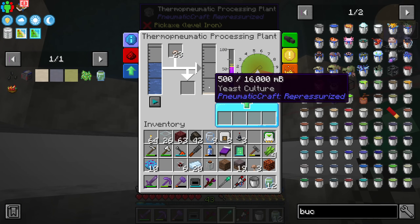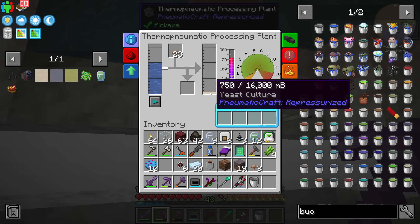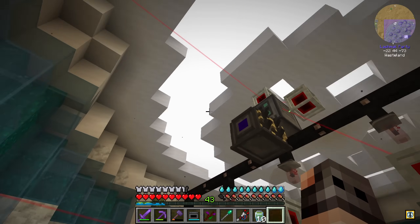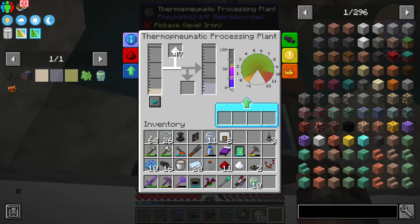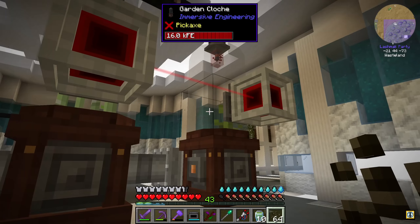This thermo-pneumatic processing plant generally requires heat, but it's processing yeast for us. If I put a magma block will it go faster? No — there's a precise temperature requirement: between 30 and 60 degrees. Laser IO does work diagonally but if the distance is more than eight blocks you need a connector. We also have an extra thermo-pneumatic processing plant getting sugar and giving us ethanol. The temperature outside is 57 degrees and I'm wearing a hazmat suit — I should be burning.